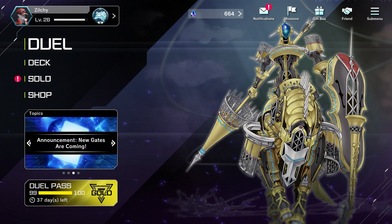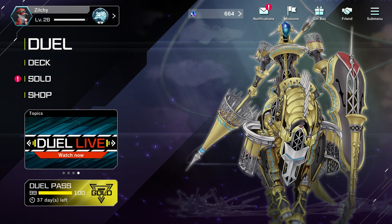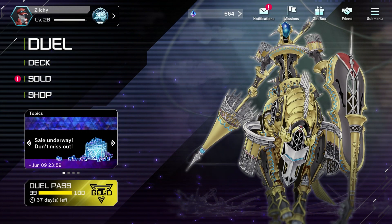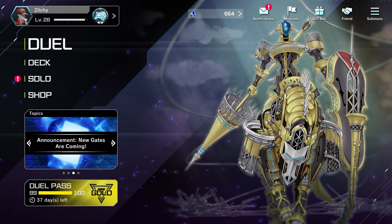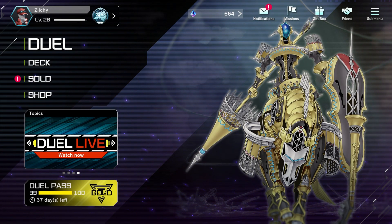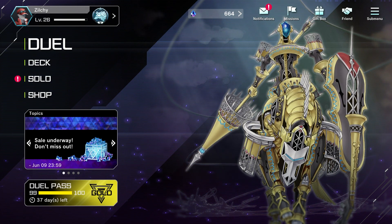Welcome back to another Yu-Gi-Oh! Masters video. Today we're going to be using DPE inside of Drytron, but this is not going to be a video where I'm using the deck — I'm actually using a replay from a friend of mine, his name is Arajin on Discord. He's a really good Drytron player who helped me out a lot with deck builds and top-tier meta ideas. Today we're looking at a replay where he used DPE against a Kaiju player, got his entire board completely wiped, and was still able to win with the Megalith Drytron version.